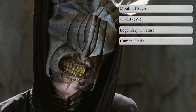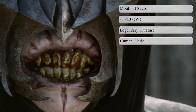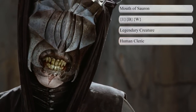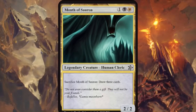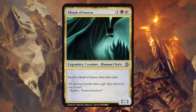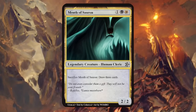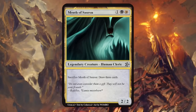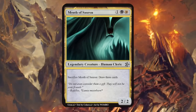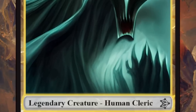The Mouth of Sauron was one of Sauron's most devoted servants, serving as herald, messenger, and lieutenant during the War of the Ring — gave me some strong black-white cleric vibes. He's a 2/2 that can be sacrificed to draw 3 cards. This seems a little too powerful — would have to be at least 2 instead of 3 cards, and even then it's probably a little pushed since it can attack, block, be sacrificed at any point, and maybe recurred from the graveyard to draw even more cards. But I kind of like the idea behind it.